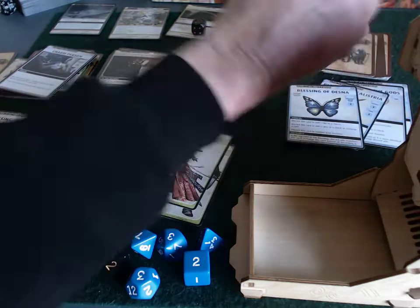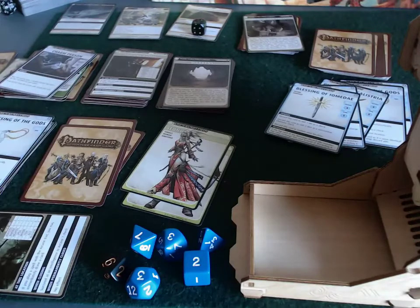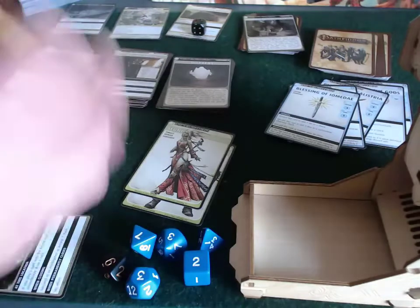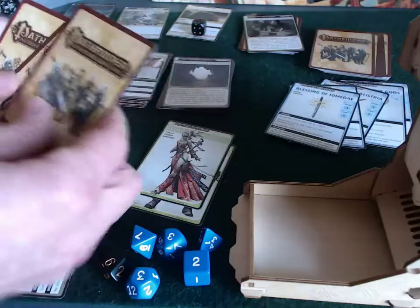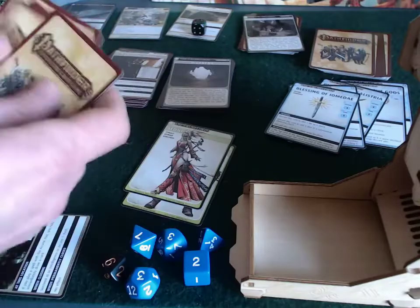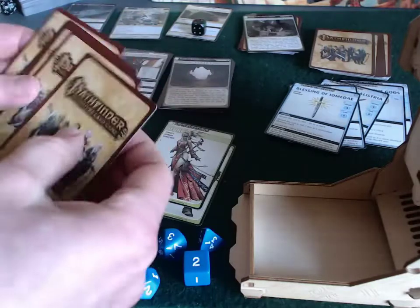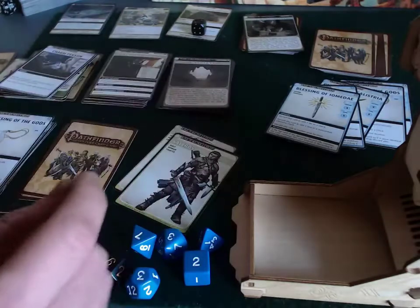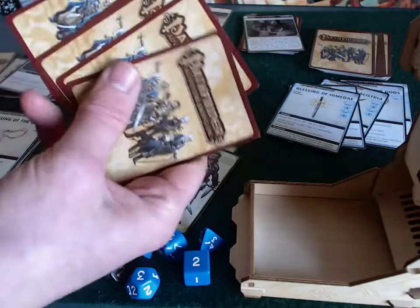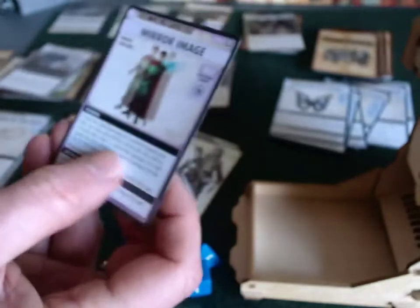It's Valeros's turn but he can't attempt to close - he just keeps exploring. I need to reshuffle the deck since I'd assumed the location was closing. I really should have used a blessing card on that arcane check - very clearly a mistake. Back to square one with the Thassalonian dungeon. Ticking over a timer card - Valeros draws mirror image but can't use it without arcane skill and has to banish it.